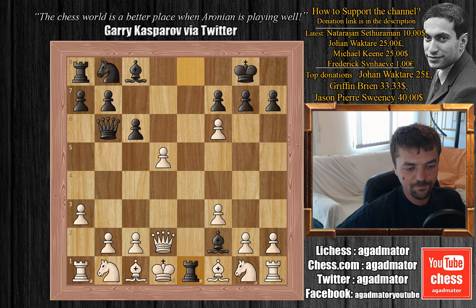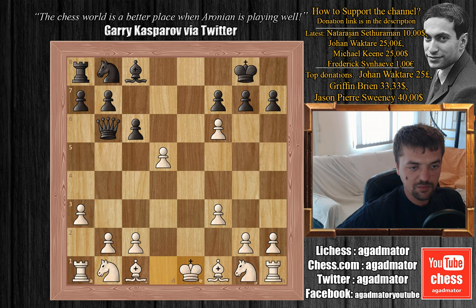So we have queen to e1, bishop captures on e1 and king captures on e1. White does have three pieces for the queen, but all of his pieces are undeveloped — this is gonna be a fun game.